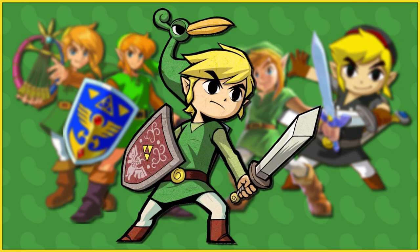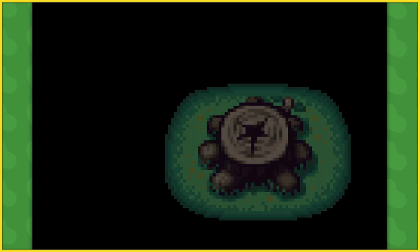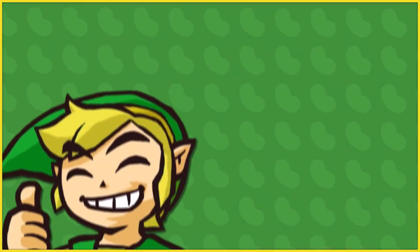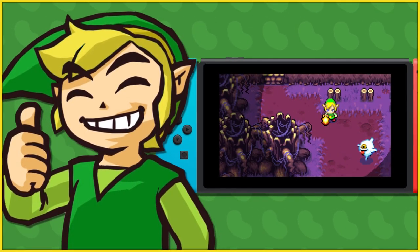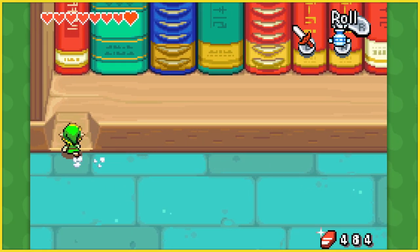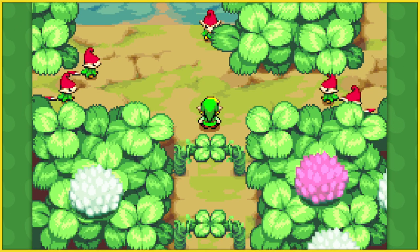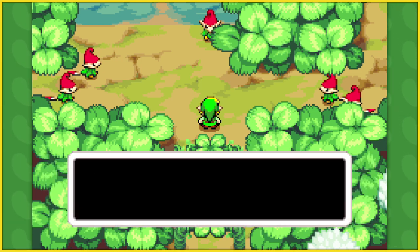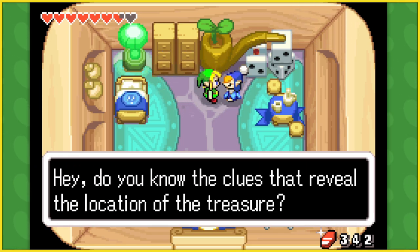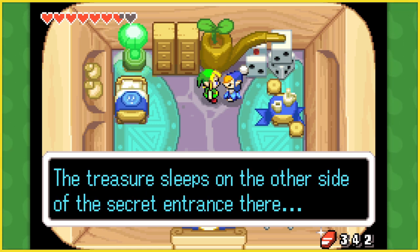But what specifically sets Minish Cap apart from the pack? Well, first and foremost, you've got the game's main mechanic, which allows Link to shrink down to the size of an ant and explore the world from this new perspective. This is a brilliant idea, and is seamlessly integrated into the game in some really creative ways. When you're small, you're able to enter passageways and tiny areas that you wouldn't be able to access at full size. Inhabiting these areas are the Picori people, also known as the Minish, and these guys are so cute. I love how they make their homes and bedrooms within human houses, and that they use leaves as blankets. It's really good attention to detail, and helps to emphasise the sheer difference in scale between them and humans.